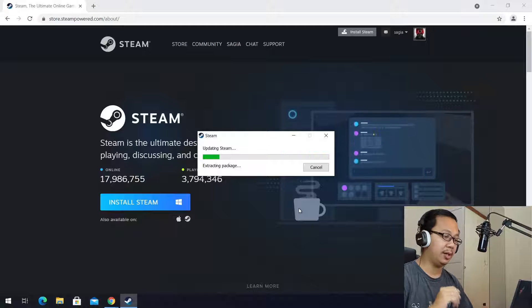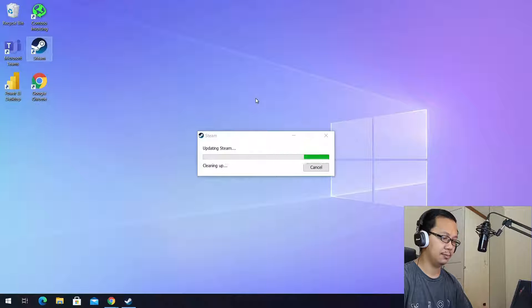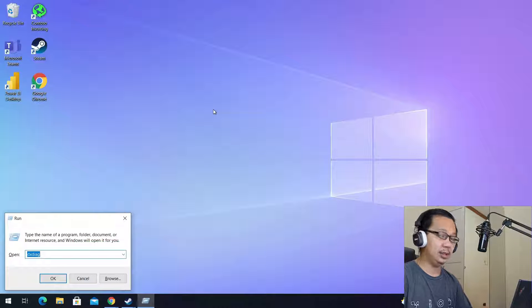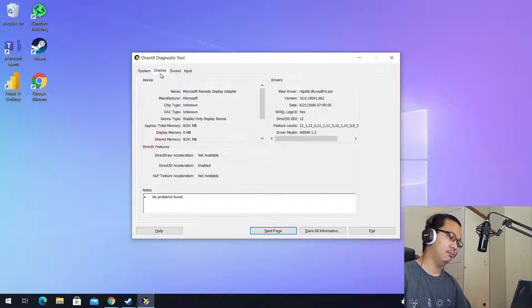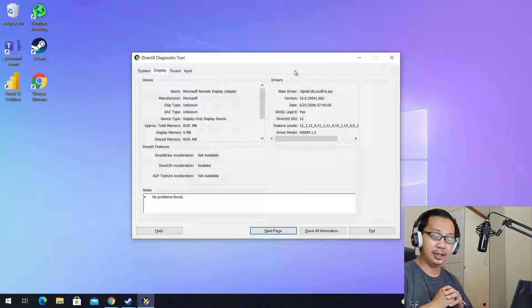200 megabytes downloaded in just a few seconds. Before we continue, let's check our Cloud PC specifications using dxdiag — DirectX Diagnosis. This Cloud PC has four vCPUs and 16 gigabytes of memory, but it doesn't have a GPU. It only has a very standard remote desktop adapter — basically an onboard GPU.